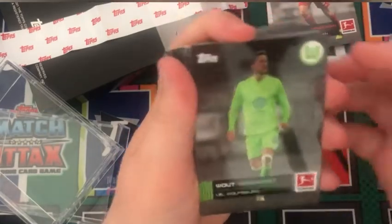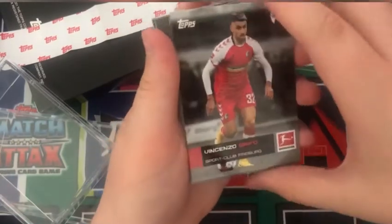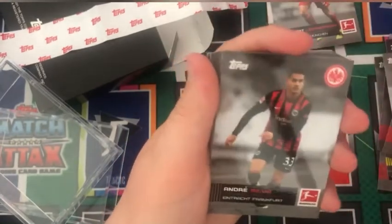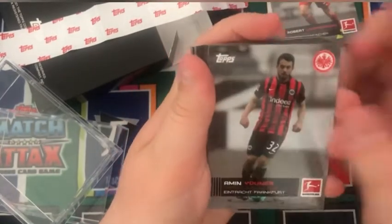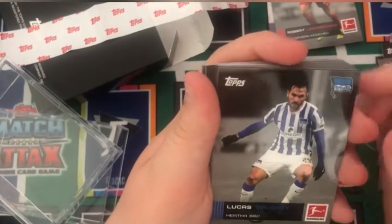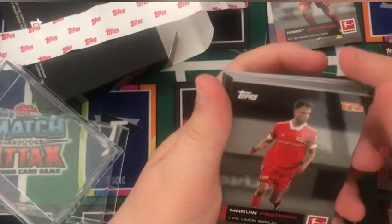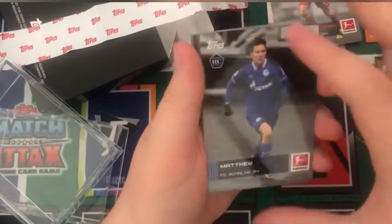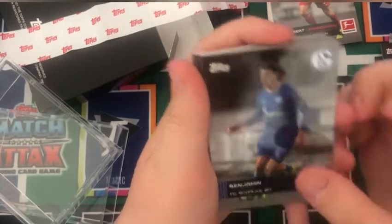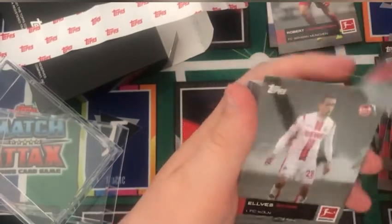We have a Crammarch for Hoffenheim, a Wott for Hoffenheim, a Weghorst for Wolfsburg, Arnold for Wolfsburg, a Grifo for Freiburg, a Salai for Freiburg, an Andrei Silva for Eintracht Frankfurt, a Junez for Frankfurt, a Cunha for Hertha Berlin, Lucas Tossert for Hertha Berlin, Max Cruz for Union Berlin, and Frederick for Union Berlin. We also have a Matthew Hopp rookie card for Schalke, a Benjamin Stambulli for Schalke, and Nia Kade for Mainz, a Zepner also for Mainz.